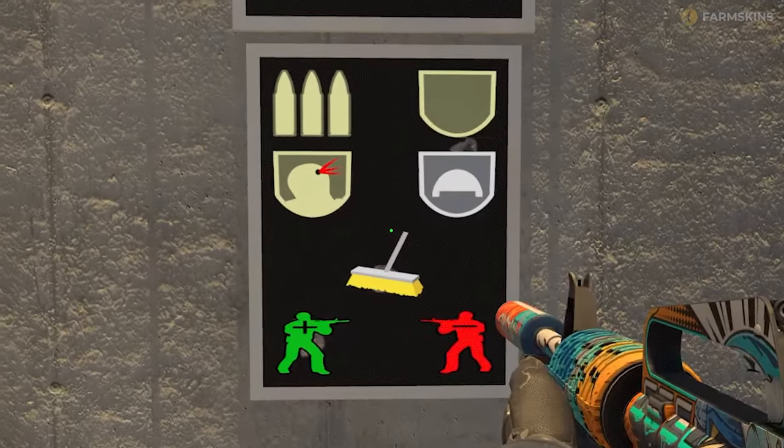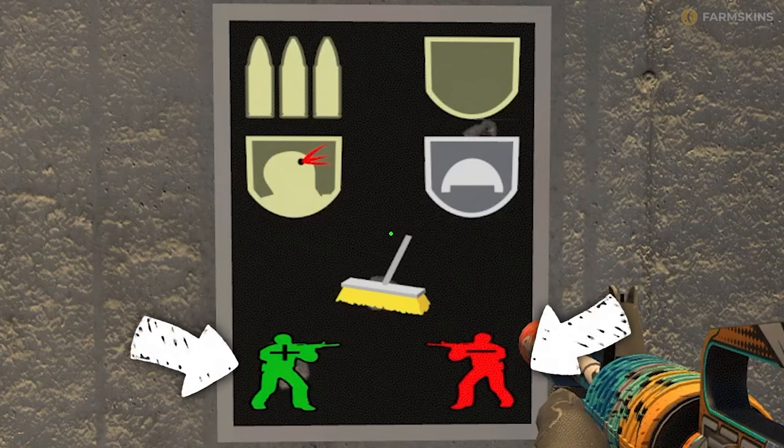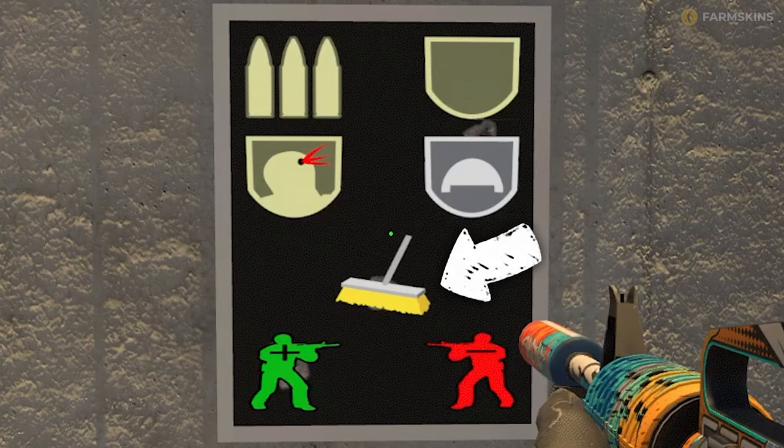The middle panel is bot interaction settings. You can give bots armor and helmets, add or reduce the number of opponents, or clear the map completely and start from scratch.